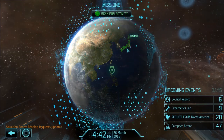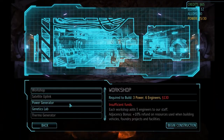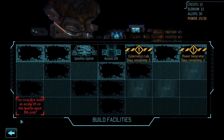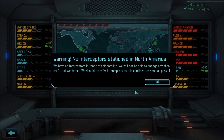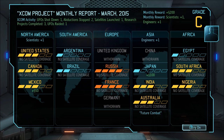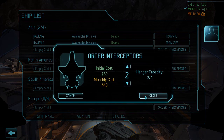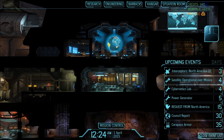For satellite deployment, in the last day before the council report, go to your situation room and decide who you're going to save. Pick which continent bonuses you want and who you're willing to give up. For example, if two European countries are already panicking, there's no point trying for the European continent bonus — you might as well save North America for the half-price airships bonus instead. You will lose a lot of countries in the first month, but by the second month it settles down. The whole goal is choosing which continent bonuses you want.